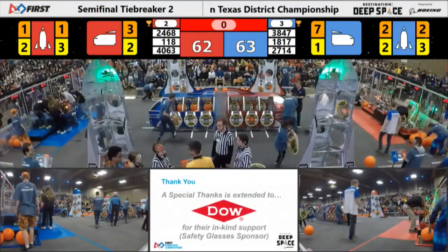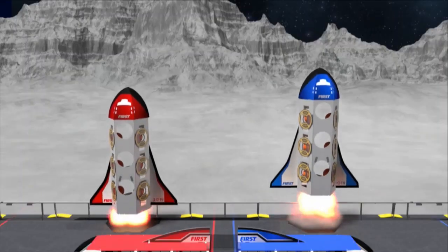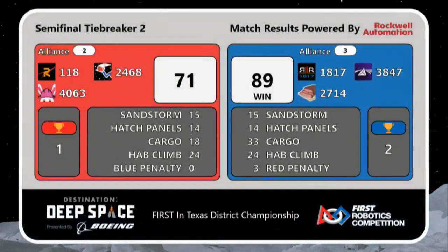Scores are finalized. The blue team with the upset — knocking out top dogs 118, 2468, and 4063. Alliance 3 moving on to the finals. Everybody give a round of applause to Alliance number 2, led by 118 the Robonauts, partnered with 2468 Appreciate, and on the other side 4063 Tricks Up for Kids. They gave it all they got.